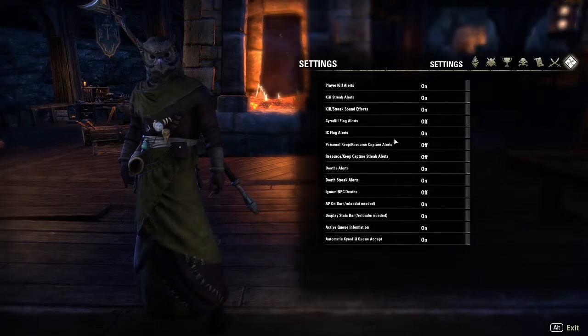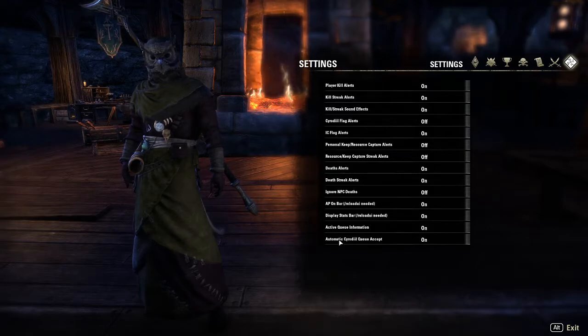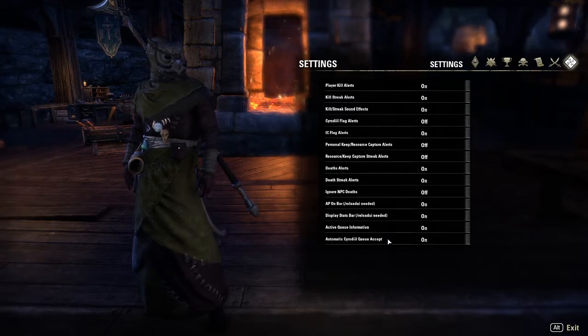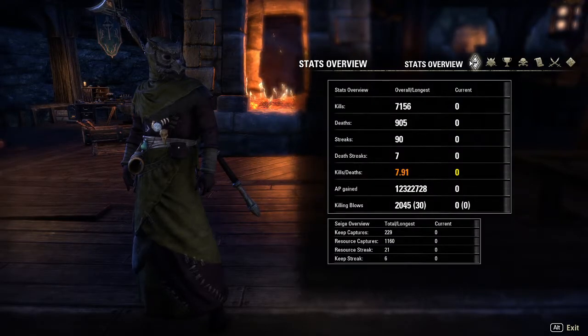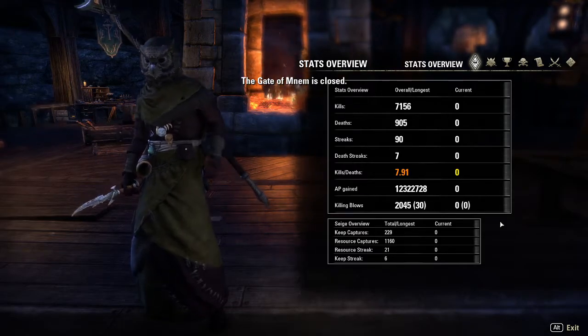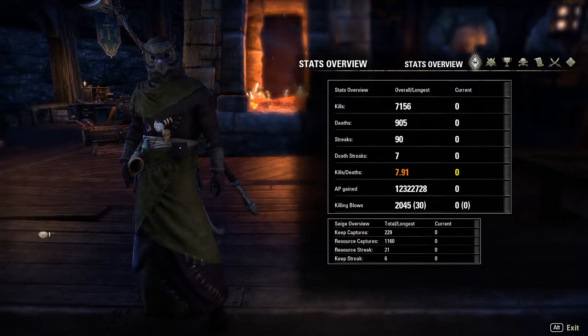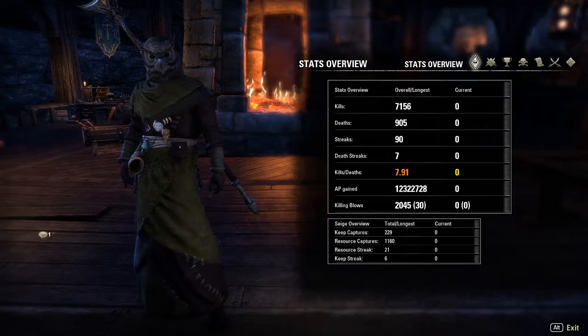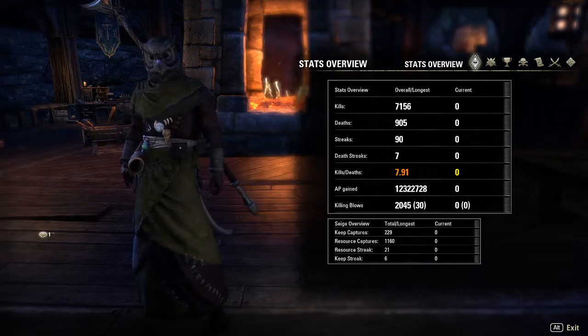There are settings where you can turn on different announcements, IC flag alerts, and all this kind of stuff — you can keep them on or off as you want. The nice thing is, if you have this on, it'll actually automatically accept you into Cyrodiil, so you don't have to do that. This is just a fun add-on I like for PvP. It helps me keep track of everything going on, and I can just jump in and get a rough idea of what's happening for my character. That's it for this episode on the add-on series — you should probably grab this, especially with Mid-Year Mayhem coming up. It will help you out a lot. I will see you soon for the next one.